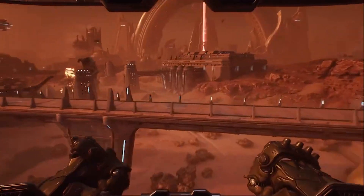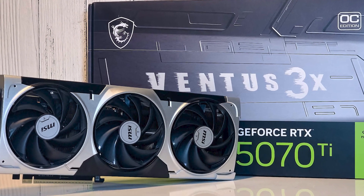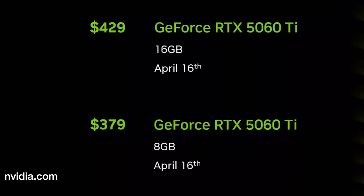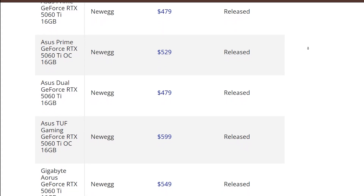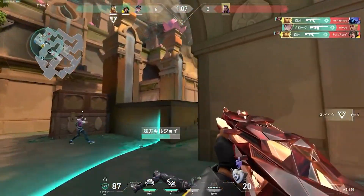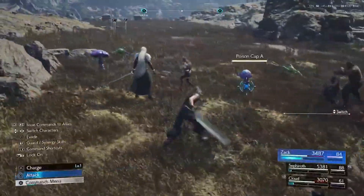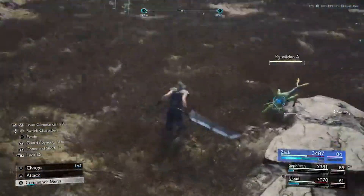Now the ugly truth: good luck buying either at MSRP. The 5070 launched at $549 while the 5060 Ti 16 GB sits at $429, but scalpers and stock shortages have pushed prices way higher. If you're eyeing 1440p or 4K gaming, the 5070's performance-per-dollar still makes it a smarter long-term investment if you can stomach the premium. The 5060 Ti is better for 1080p or budget builds, but don't expect miracles at 4K without DLSS cranked to performance mode.